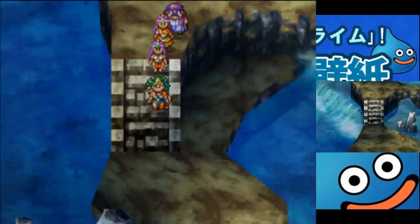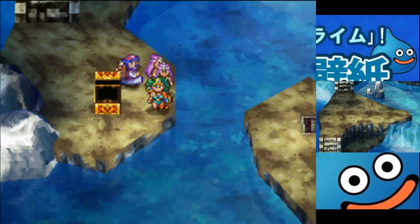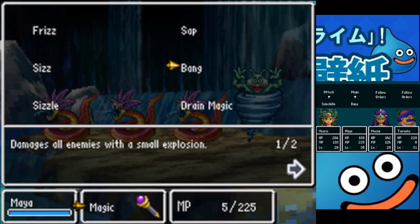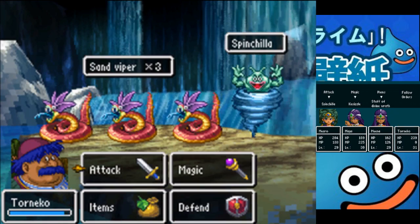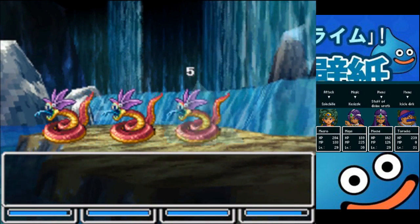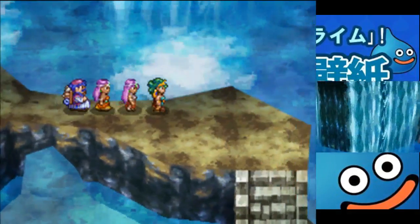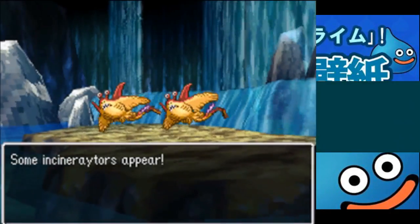That one got the full brunt of a Sizzle spell. One hit! Death mask — I don't want to equip that. Did I ever get that treasure chest on the other side? Something about that mask that says don't equip this. This staff of divine wrath has served its purpose so far though.